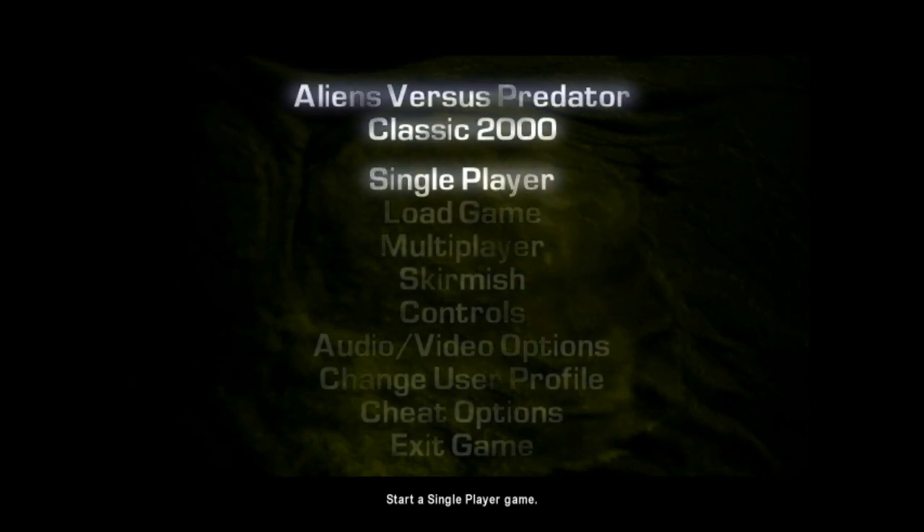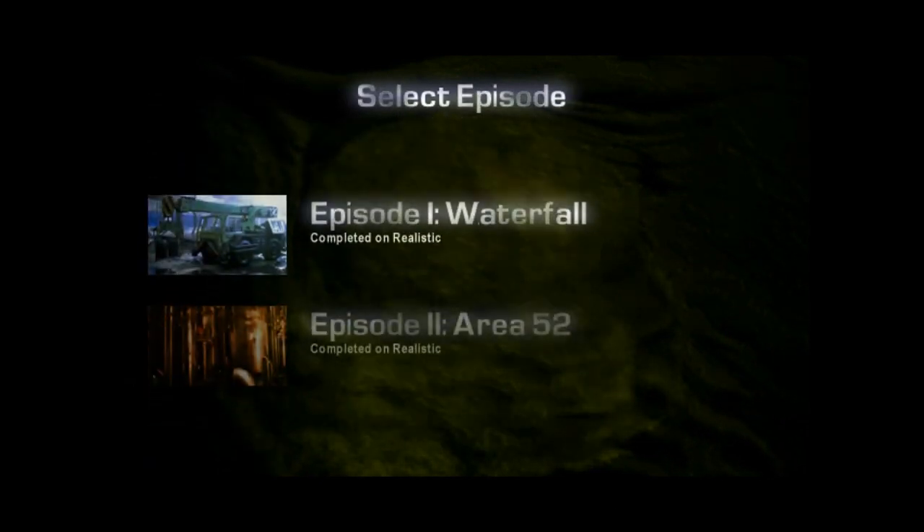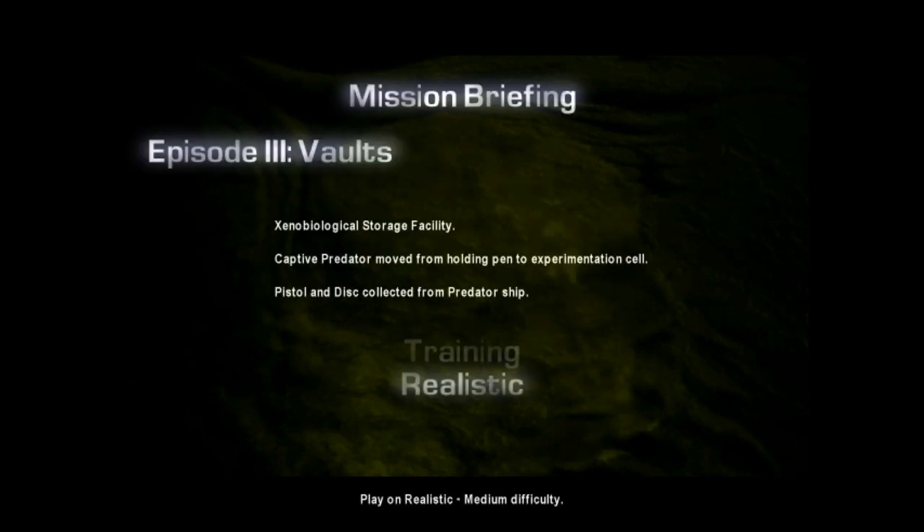Hello again, internet. Here we are with day four of Alien vs Predator, the classic 2000 version, currently available on Steam and GOG. There's actually cross-platform play — weird to say when it's still all on PC, but you can do Steam-integrated multiplayer or general multiplayer. That's set up as one of the options when you boot it up. We're on the third campaign, finished the first two levels, four to go. The predator side is easier so far, but it should get more difficult — aliens are a lot harder to deal with than the Marines.